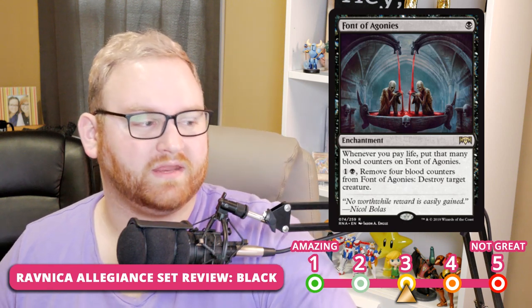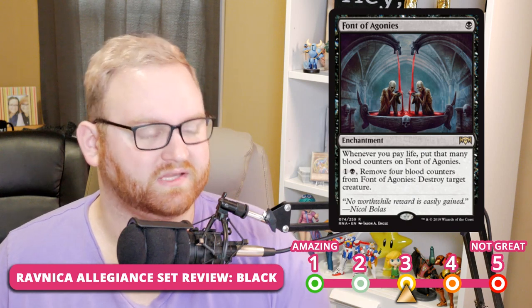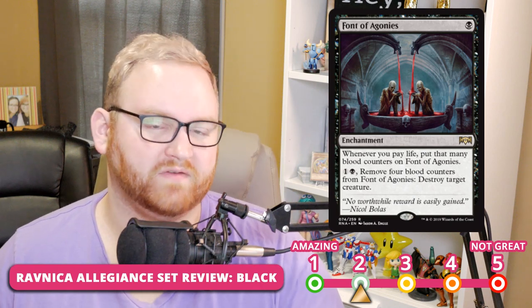Next up, we have Fawn of Agonies — a 1-black-mana enchantment. Whenever you pay life, put that many blood counters on it. You can pay 2 and remove 4 blood counters to destroy target creature. This is a very interesting card — a great removal spell that gets better the longer the match goes. It's a 3 for Limited and a 2 for Standard, where you can get life-payment triggers more reliably. There needs to be some deck that utilizes this, using it to destroy creatures over and over via the Orzhov life-gain-loss mechanic.